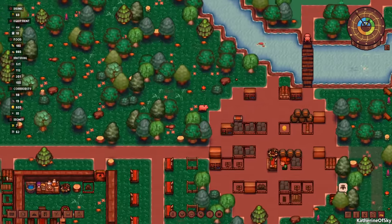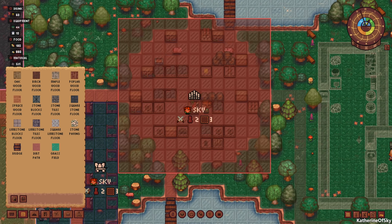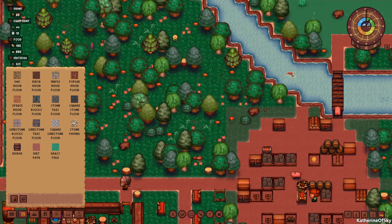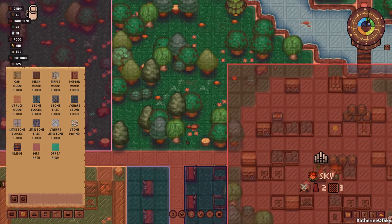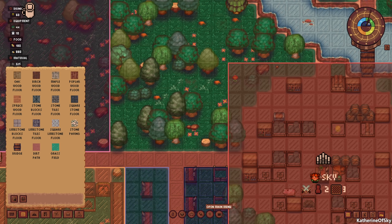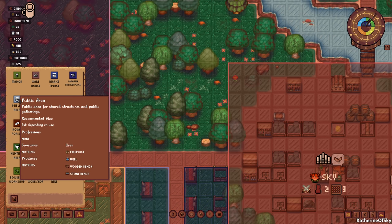Now I do want to make a little town square area as well, and maybe expand our warehouse — or at least change the floors in the warehouse to fill things in and make it square so we know the boundaries. Here I might want to make some kind of village square where people can sit around fires, chat, get to know each other, and eventually marry each other. So I want to get a public area zone here.